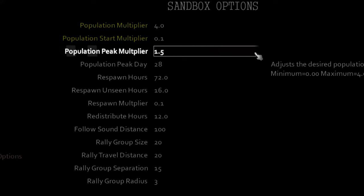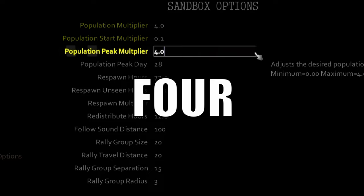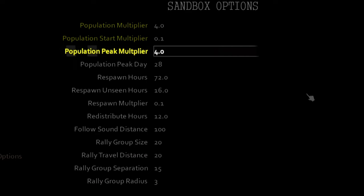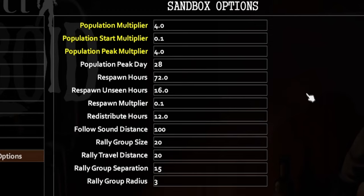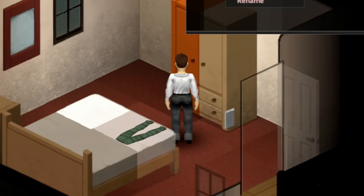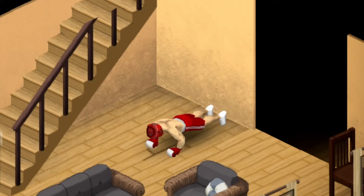As days go by, the zombie population will gradually increase until it reaches the peak population multiplier you set. Population peak multiplier — I will also set this to 4, because 4 is already a hell of a lot of zombies, and going any higher might crash your game due to the extreme load on your computer. Population peak day is the day that the maximum amount of zombies will spawn in the world. I'm changing it to day 40, which gives us a generous amount of time to scavenge, loot, and train in preparation for the impending doom on day 40.